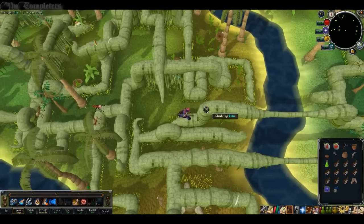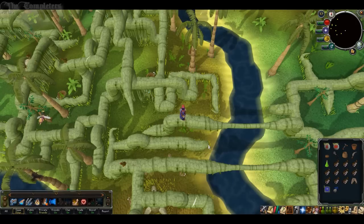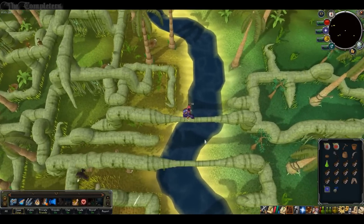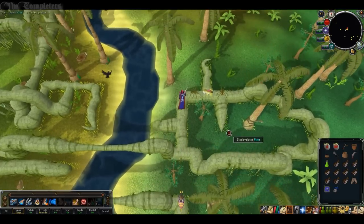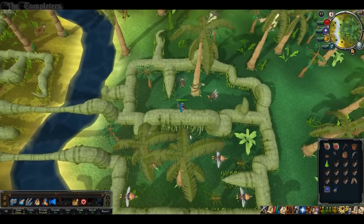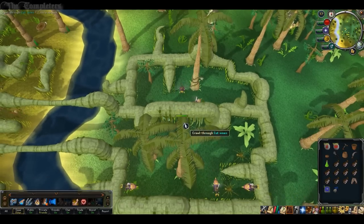There'll be a little vine here you can climb up — go ahead and do that. Follow it east and climb up once again. At this point you now have to balance your way across. If you happen to fall, you'll drop into the water and appear somewhere on the bottom ground where we just were — just head back to this point, it's fairly straightforward. So go ahead and cross the vine. Once successfully across, climb down. Then directly north-east of you, reach the ground floor again. Directly south there are some vines you can cut and crawl through — go ahead and cut them and make your way past.